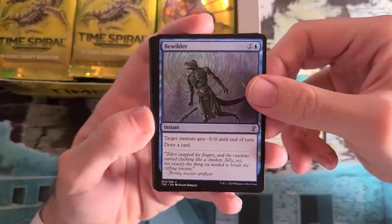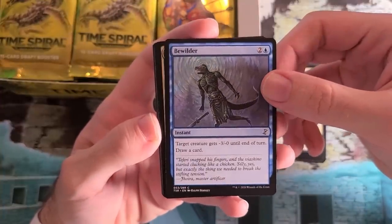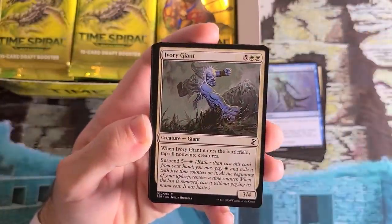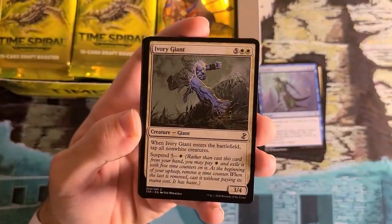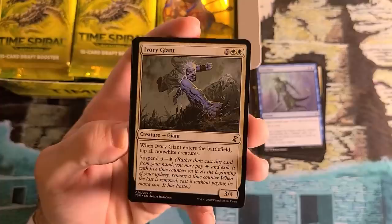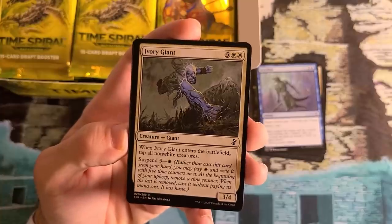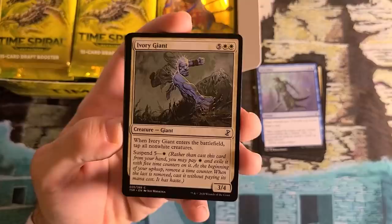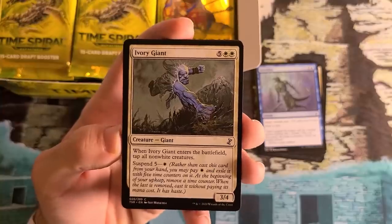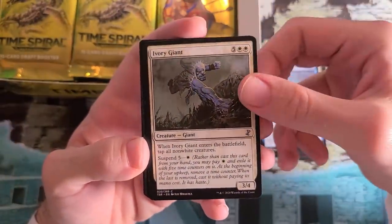Bewilder — gives some minus/minus and then draws a card. This card wasn't great the first time around, but it's maybe a little bit better in this set based on how the draft environment ended up. Ivory Giant — tapping all non-white creatures when it enters the battlefield, another really strong Suspend card. There was a Pro Tour where Mark Herberholtz and others pioneered the strategy of just forcing mono-white every time, partly on the back of this card. It was a Triple Times Power Block Pro Tour. You just wanted to draft as many Ivory Giants as you could, play mono-white. It comes off suspend on turn six and you attack and maybe kill them. An iconic card for Time Spiral block.